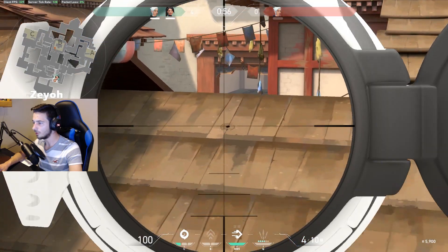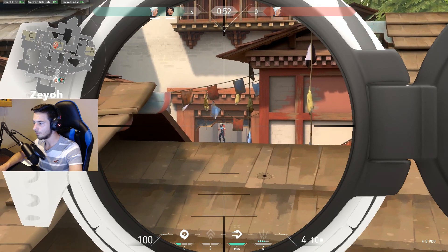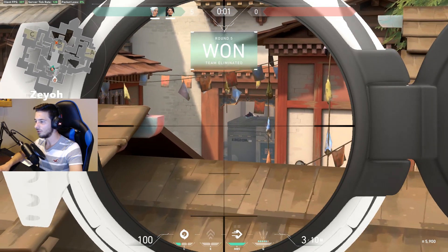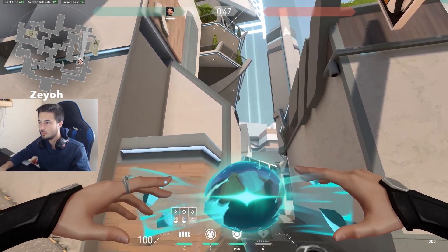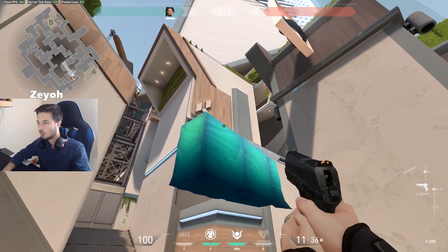You can also boost to see down mid — if a Jett hops on top of those boxes at mid, you'll be able to directly see her and snipe. Or if you're Jett and you have your updraft, you can boost into the air and float, hitting anyone directly at the mid doors. There's also a boost on Split I'm going to show you, so make sure you use this trick to your advantage.